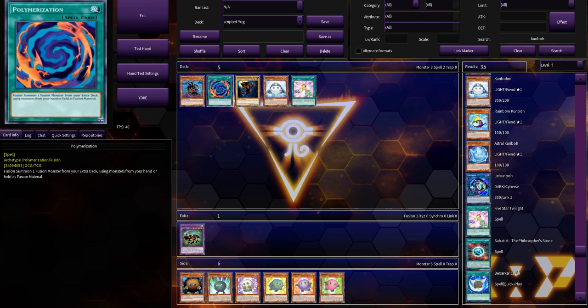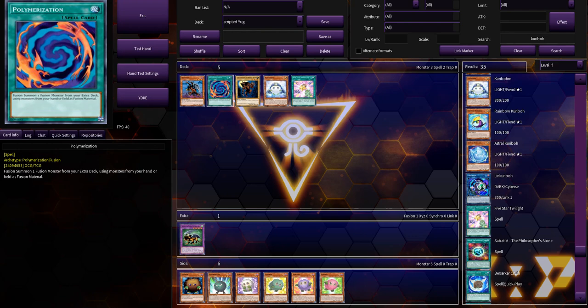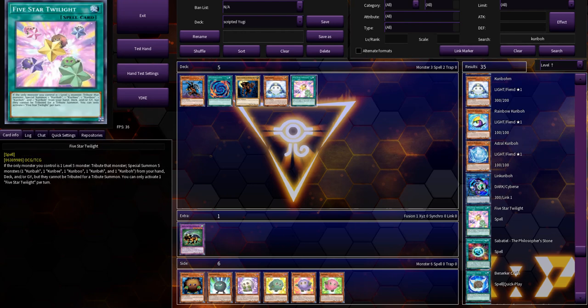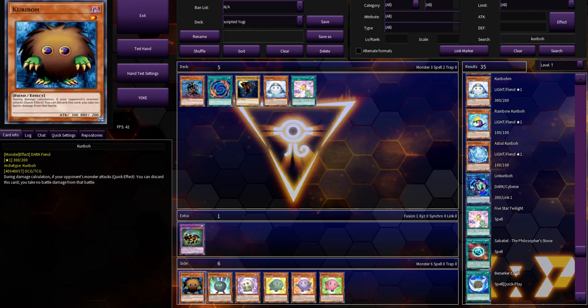We'll just put Kuriborn in his opening hand too. I haven't used that in a scripted duel yet. And we'll put Five Star Twilight. So you can kind of see the opening play here — he activates Polymerization, summons Chimera. And when Chimera gets destroyed, he can summon Berfomet back from his graveyard and then use Five Star Twilight to summon all of his guys.